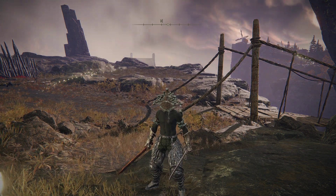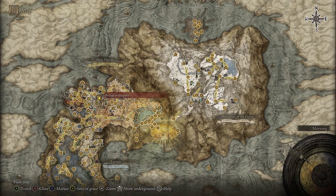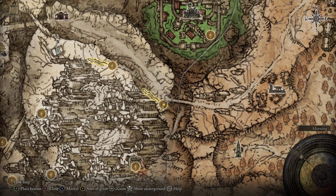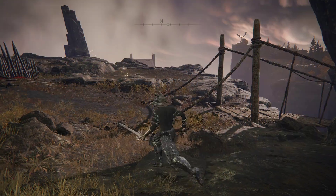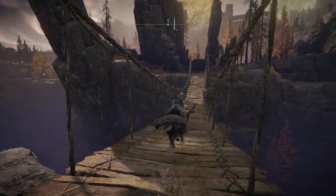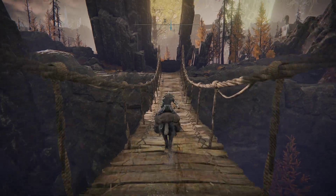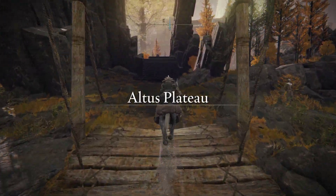If you'd like the Bloody Helice, you'll head to the Bridge of Inequity here in Mt. Gelmir, and then we're going to cross the bridge over to Altus Plateau, making our way to the Writhed Blood Ruins. In the middle of that ruins is going to be a staircase leading down, and then we're going to fight a little mini boss. Behind the mini boss will be a chest that'll have the weapon we're looking for.